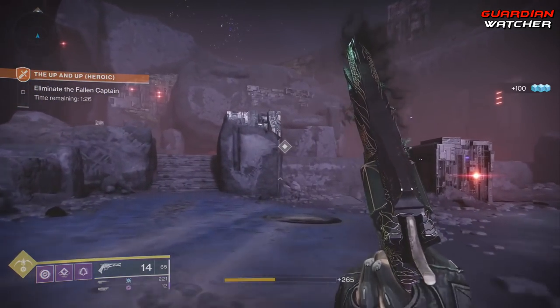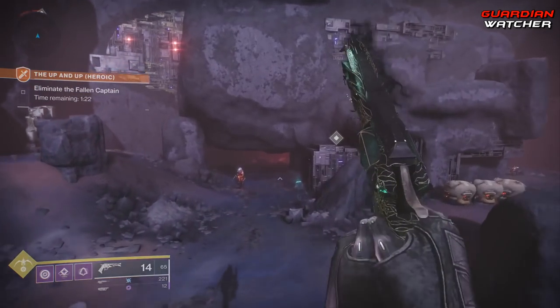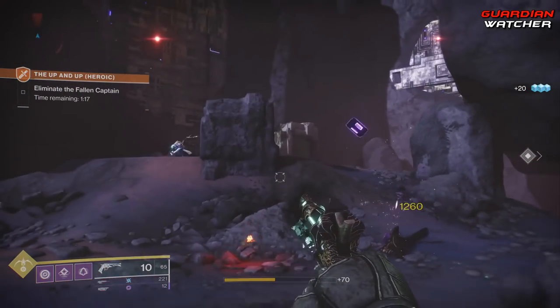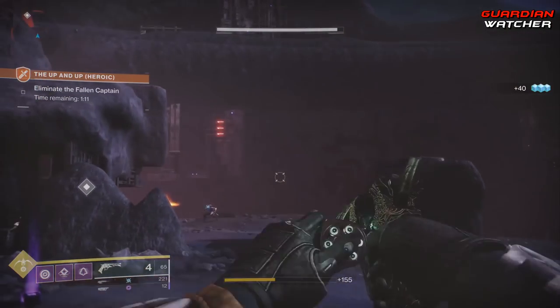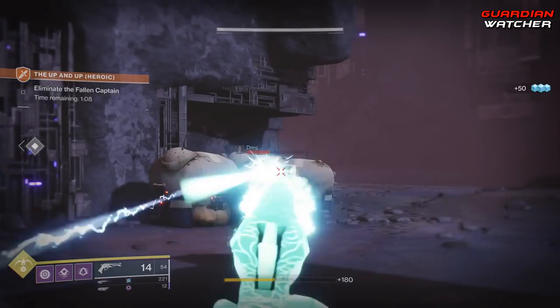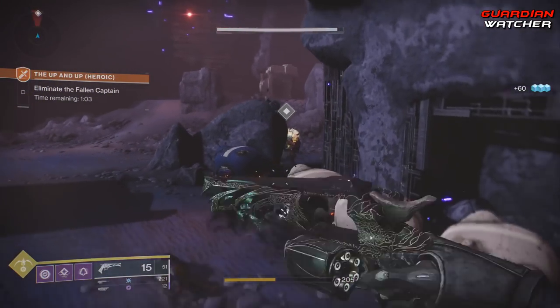There are a series of Gambit requirements that need to be completed, as well as a new version of the Corrupted Strike, which as of this video is glitched and you can have up to 6 players in that one strike. Once all requirements are completed, head to the Drifter and get your weapon. Let me know in the comments if you already have your Malfeasance or if you're still grinding to get that special Primeval to spawn.